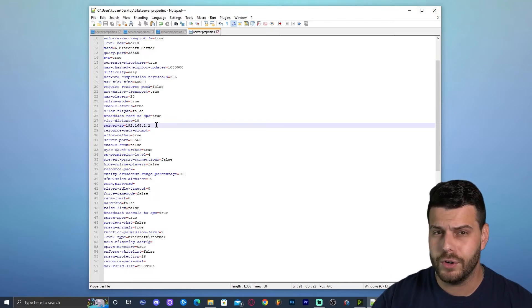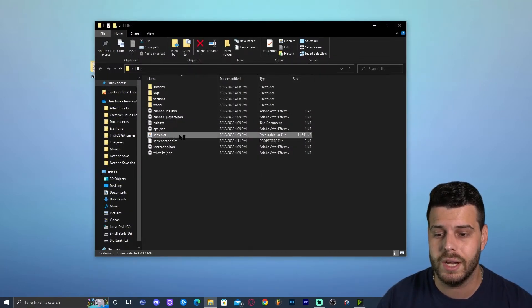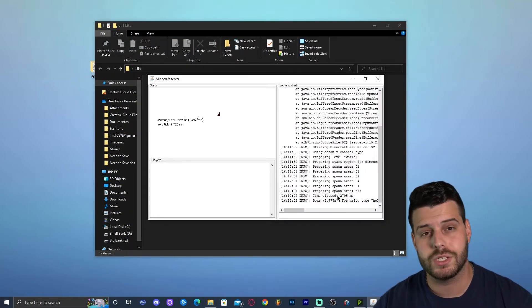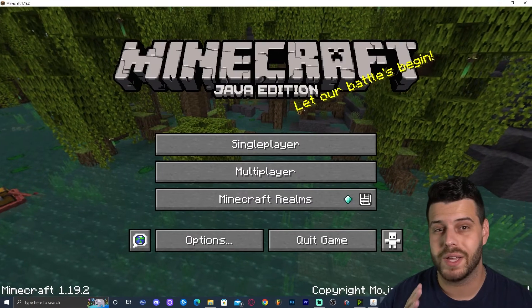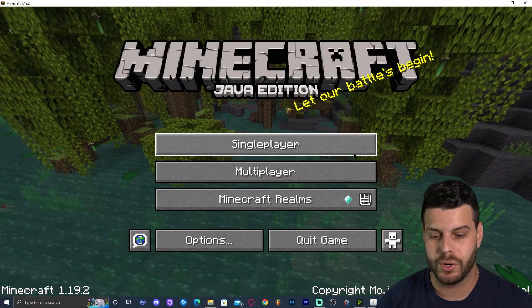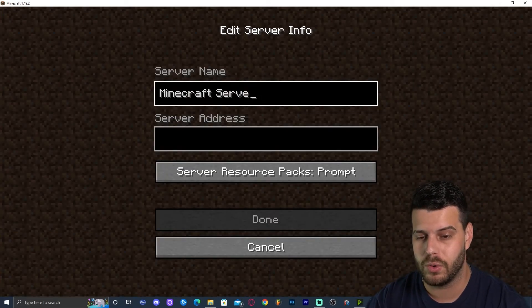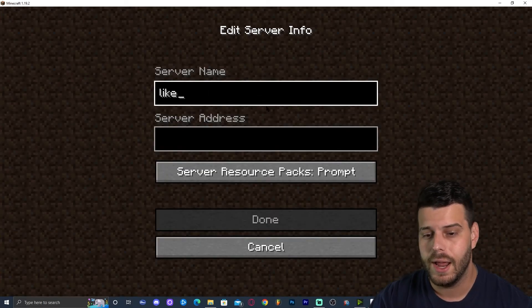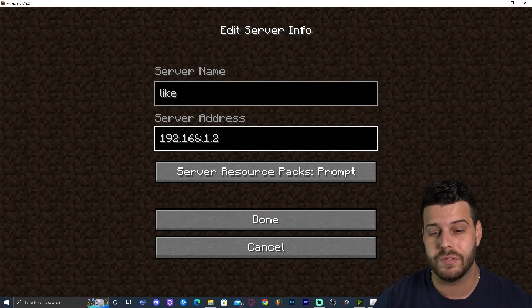Once you have your server IP in the server.properties file, click File, Save, and close. Before closing, select the IP address again and press Ctrl+C to copy it. Now launch your server again, and once it has loaded, open your Minecraft launcher and launch the game. Once Minecraft is open, click on Multiplayer and then click 'Add Server' or use 'Direct Connection.'